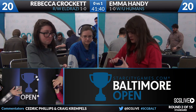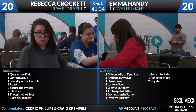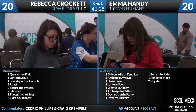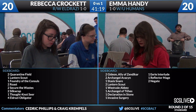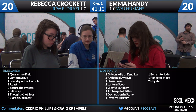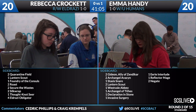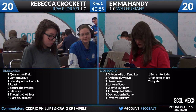Now we get to take a look at some sideboards for the first time today, because sideboards are going to look a lot different nowadays. Rebecca Crockett has: two Quarantine Fields, a Lantern Scout, a Foundry of the Consuls, two Roast, two Secure the Wastes, two Silk Wraps, four Eldrazi Obligator, and a Thought Knot Seer. Against this White-Blue aggressive Humans deck, a lot of these cards don't line up great. I'd expect to see the Roasts come in, maybe the Silk Wraps as well, but the rest seem very slanted towards control decks. Quarantine Field can be okay but it's pretty expensive.